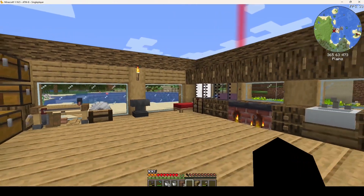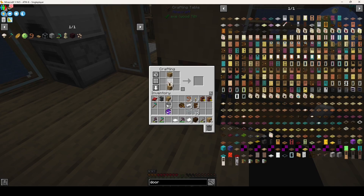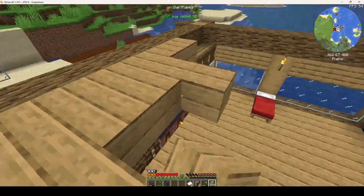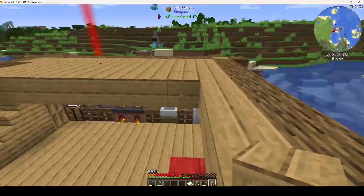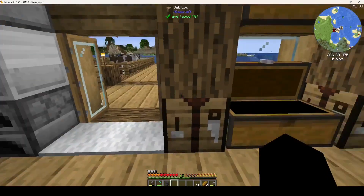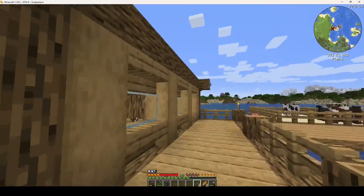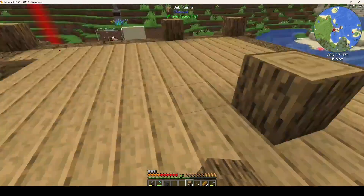I need to put a roof on this, and maybe my staircase is going to be right here. I'm going to put some stone buttons on the sides. My bedroom will be right there.